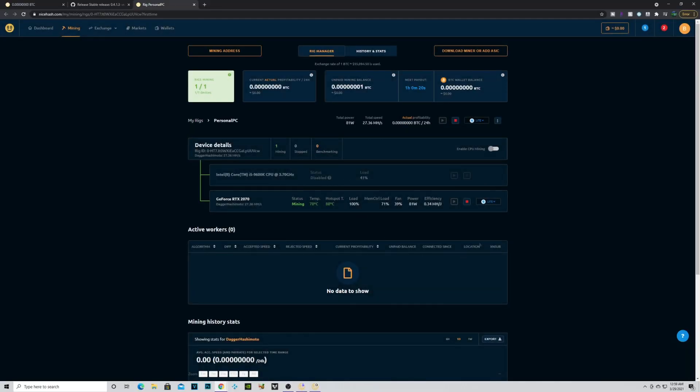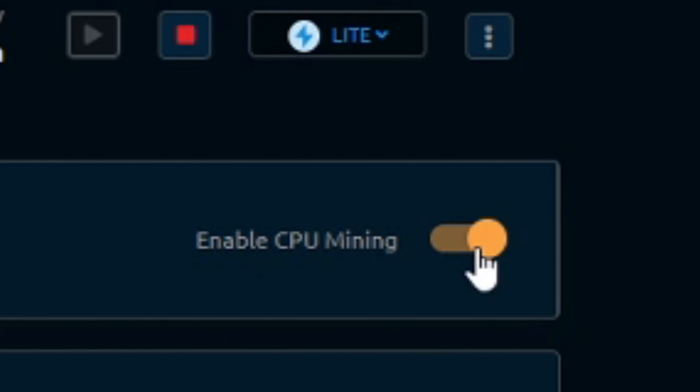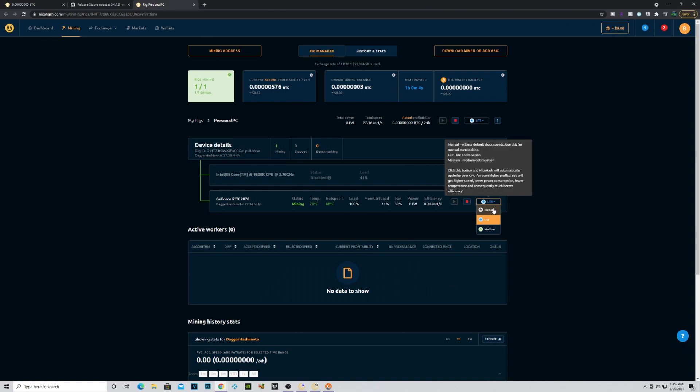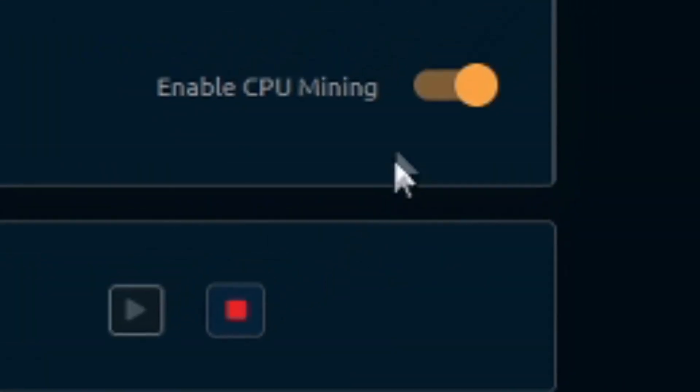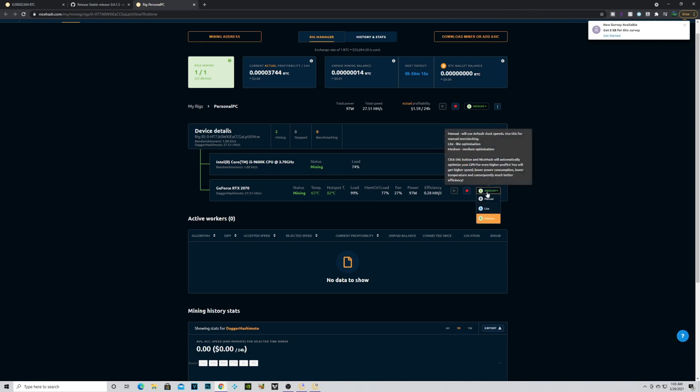After messing around with the settings, I found something interesting: turning on the iCore — the CPU used for mining — actually impacted earnings negatively. It eats up more electricity than it actually earns. So the obvious choice was to turn off the iCore and not mine with the CPU. With that, we set our optimal level to medium on the GeForce RTX 2070 and now we just have to wait 24 hours.